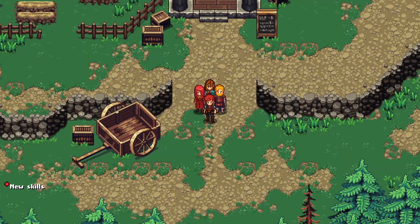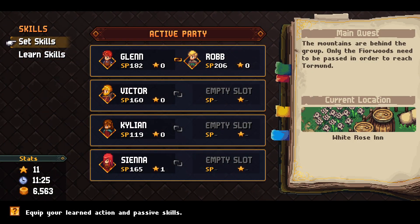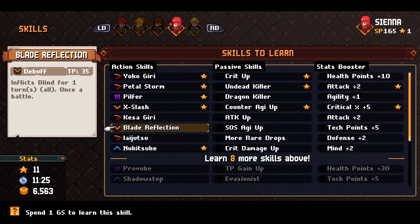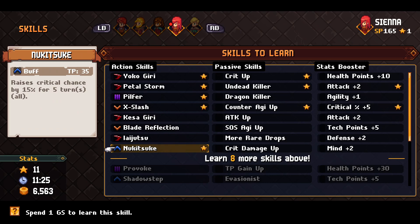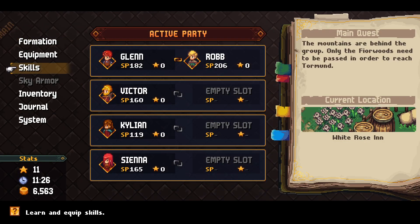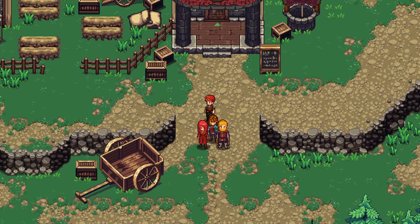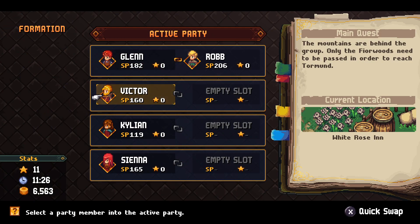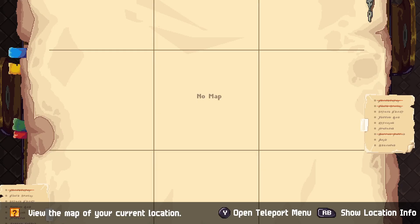There's a lot of dialogue in this game — characters really have a lot to say. Sienna is the only one with another ability available. We already picked up Nukitsuke. Now let's grab Iaijutsu — extra damage on a paralyzed target. Rob has Paralysis Shot in the party, so these synergize well. Rob is in the back behind Glenn in the formation — something to keep in mind.